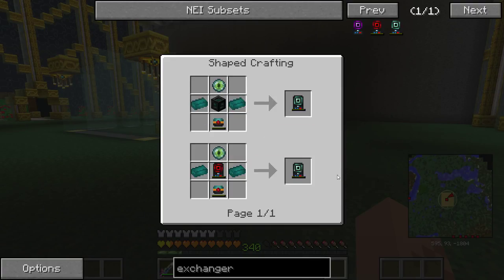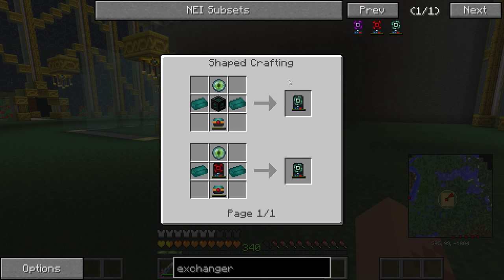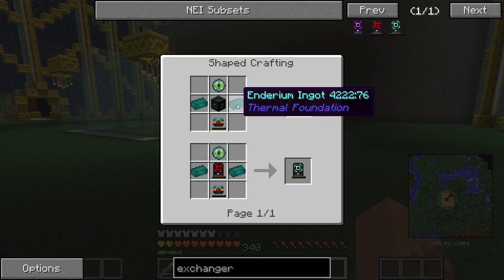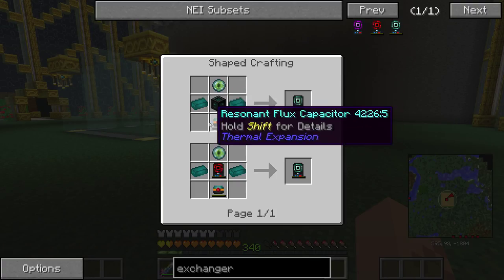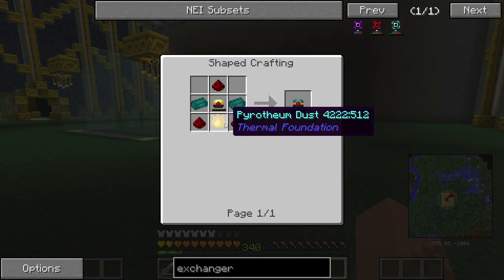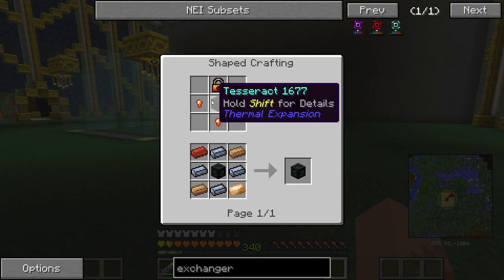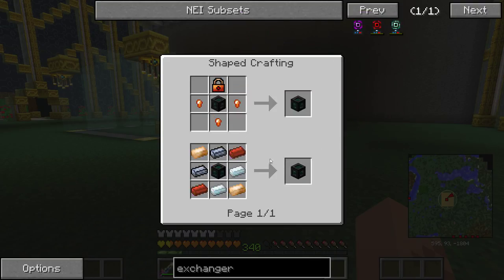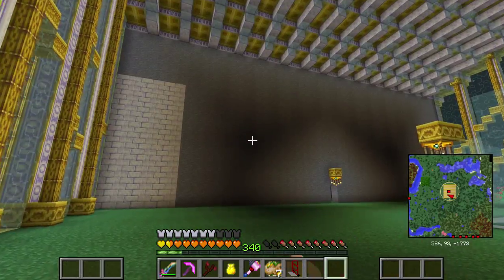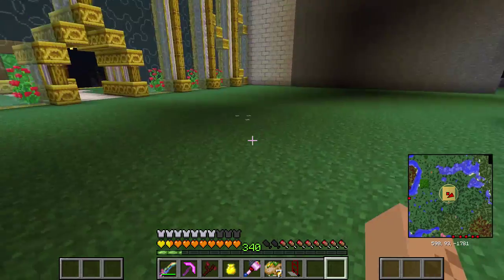One thing we're definitely going to have to do is get some Enderium going. I want to make the top tier — the Resonant Exchanger — which is going to require Enderium ingots, Pyrotheum dust and all that good stuff. And we've got to make ourselves a Tesseract. So let's get busy doing that and then we can swap out these blocks a lot quicker and do the floor really fast that way.